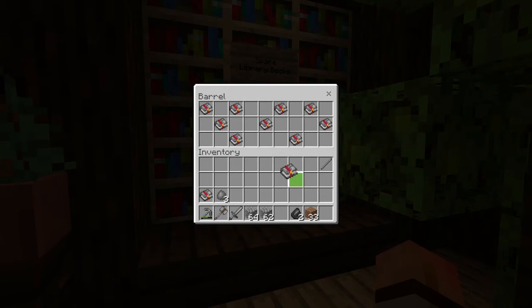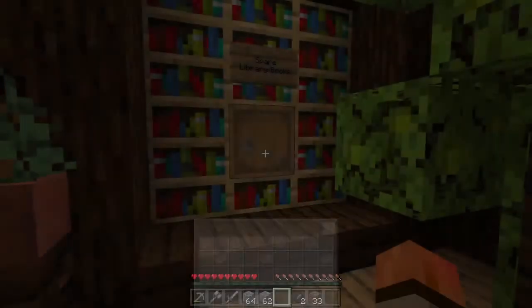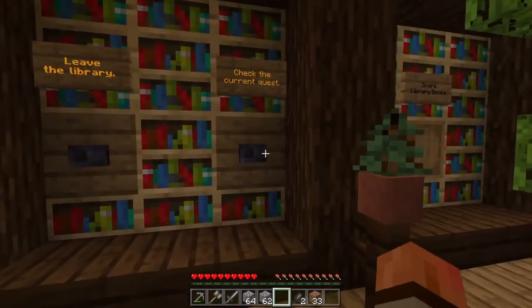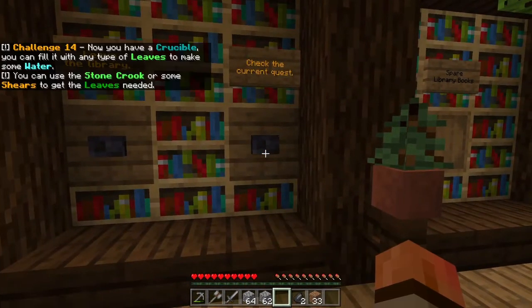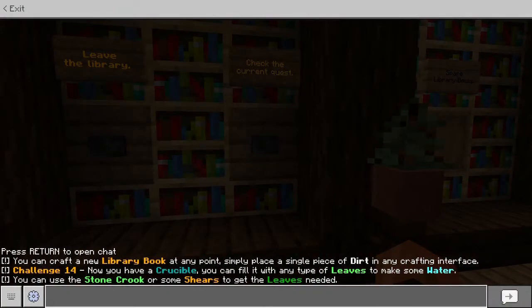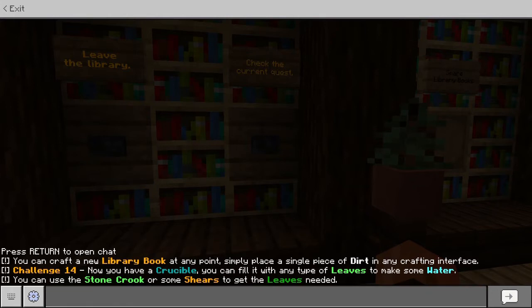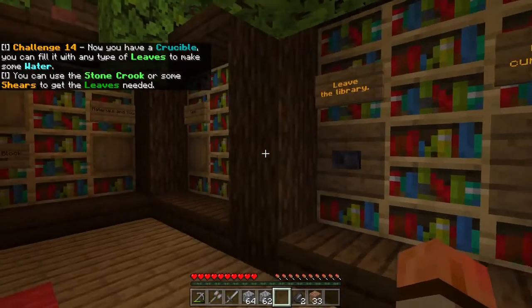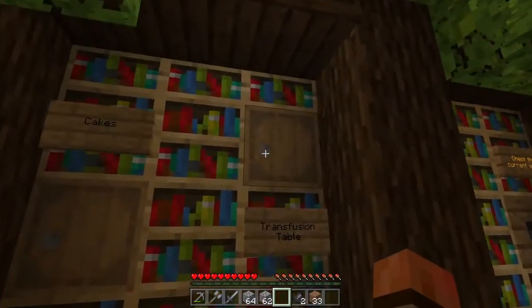I better grab a book for Drenomy. Check current quest — does that work? It does. But it automatically goes to 14, all the way to the crucible — I don't know if that's planned or not. You just skip all of the challenges up to 14. Well, we did learn a lot of the early ones. Looks like all the books and stuff are still here.